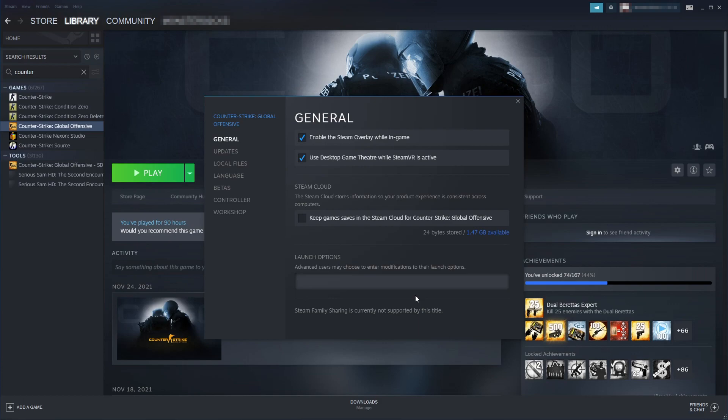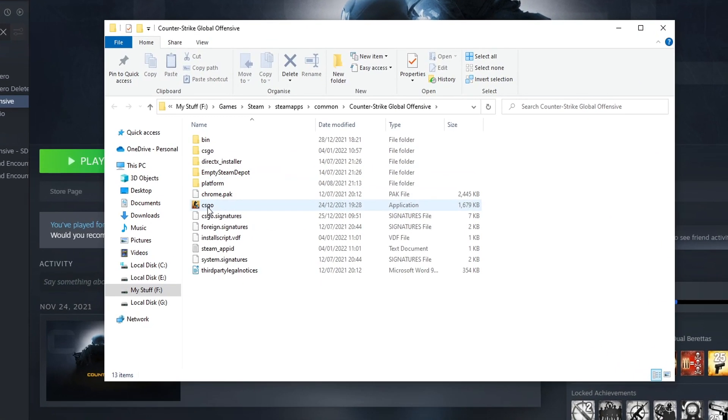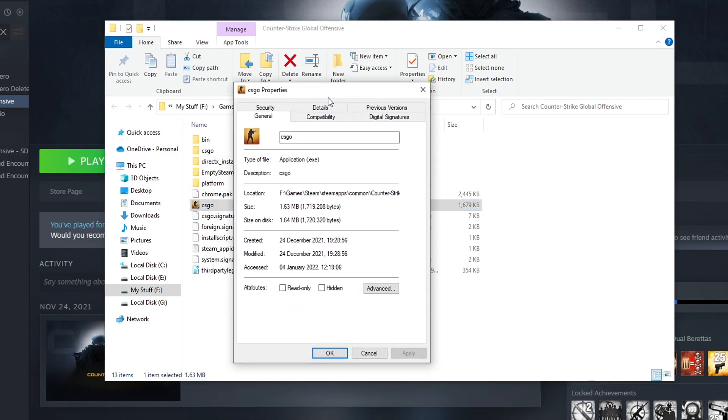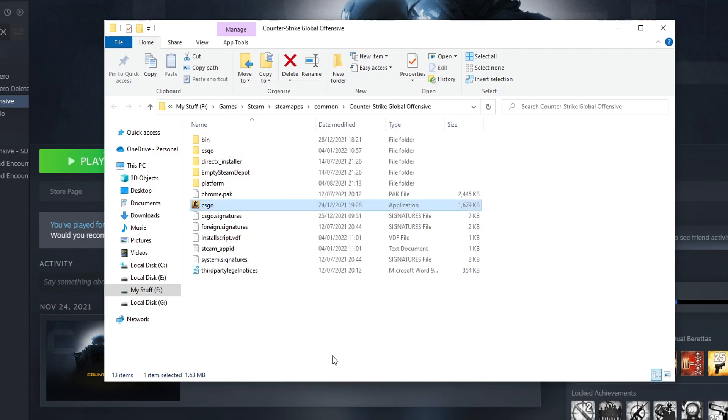If it didn't, click on Local Files and then Browse. Right click on csgo.exe and go to Properties. Click on Compatibility and tick Run this program as an administrator. Press Apply and OK, then launch the game again and hopefully that will resolve all the crashing issues you're having.